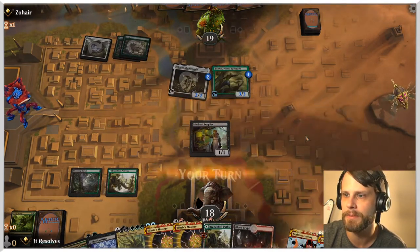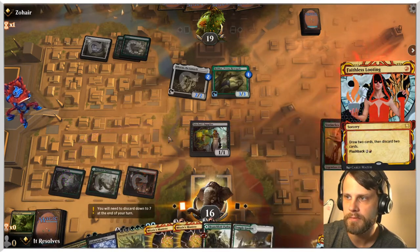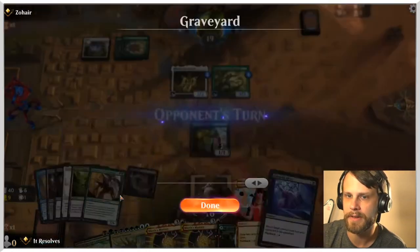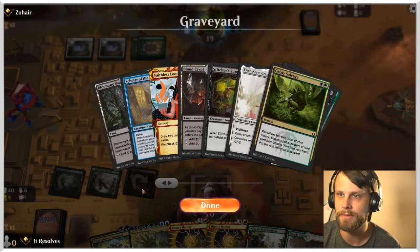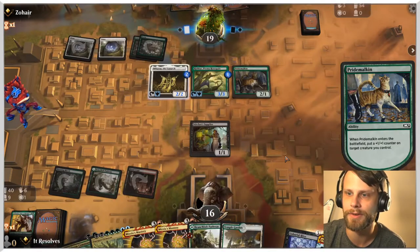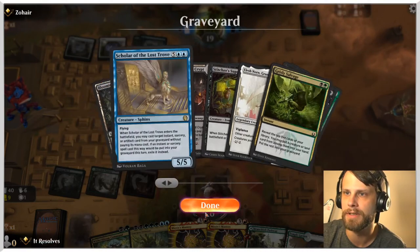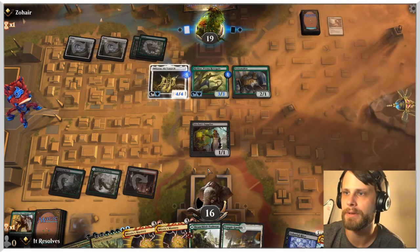As long as we don't immediately lose, we're okay. We're going to Faithless Looting and discard Vorinclex as well as Unburial Rites to get both into the graveyard. We don't have Rise of the Dark Realms in the graveyard yet. We probably should have ditched Emergent Ultimatum instead of Vorinclex, since we already had Scholar in there — definitely a mistake on my end, but we'll see what we can do.